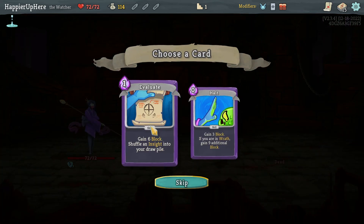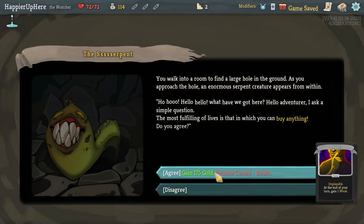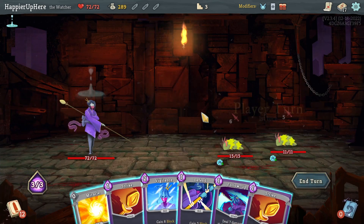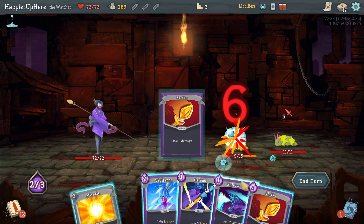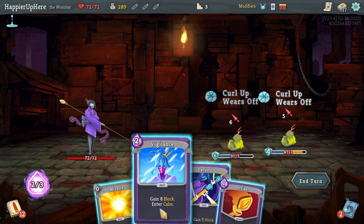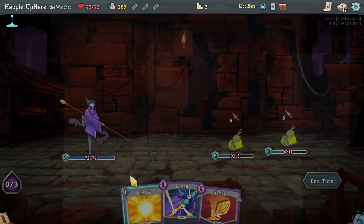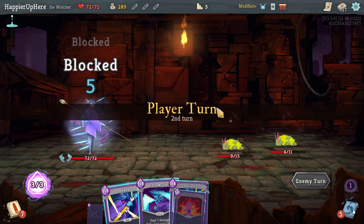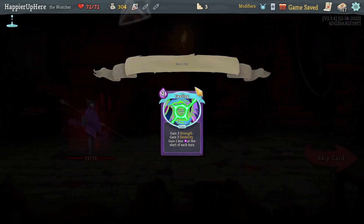Halt, Evaluate — not a huge fan, but let me take the Halt, especially because I have an Eruption. Got my first curse as well as a bunch of gold. I might have to do the Vigilance here — Strike, Follow-Up, and if I do Vigilance I can fill the defend. I have the guardian, so I don't need to lose HP. Fill the defend here, and then kill with Eruption, Follow-Up.